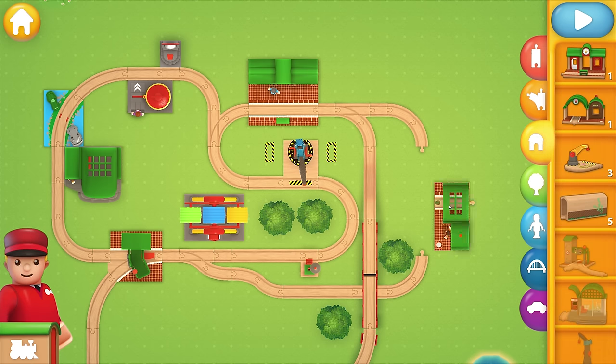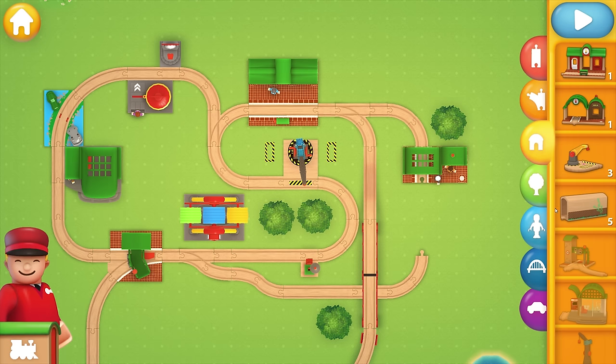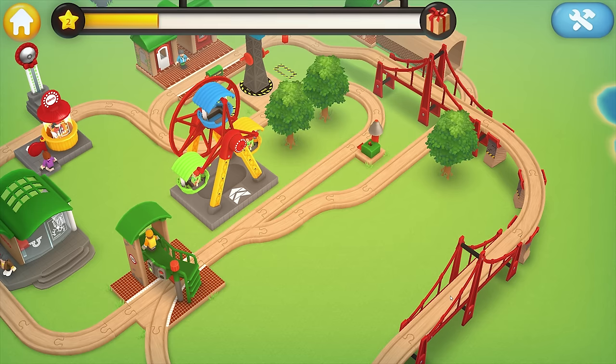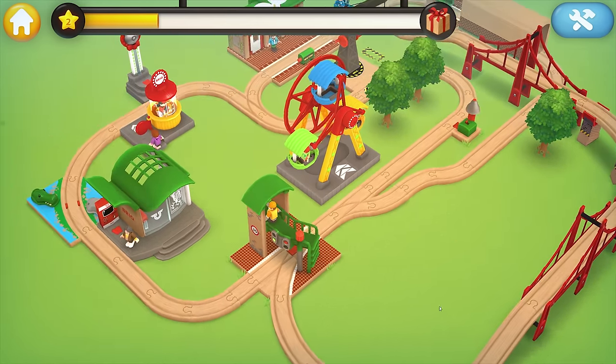Now we can go straight, but do we have any more destination pieces? We have this one — oh, I moved the man, sorry! We have the tunnel too. Let's move this tree. We don't have this exact tunnel but we have a Brio tunnel that's exactly like it. Let's do the 3D view. Do you think we should try to build this thing? Yeah!